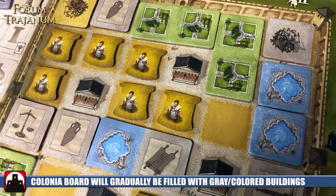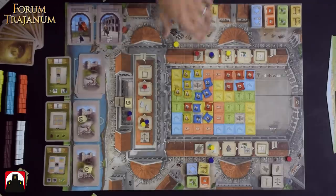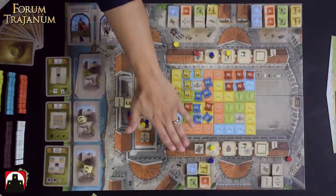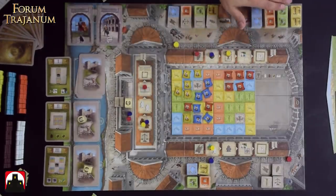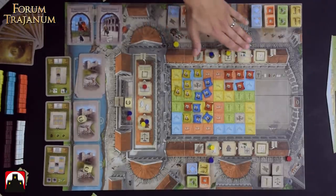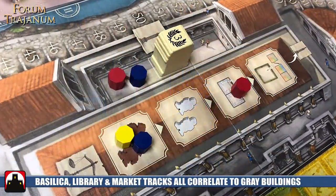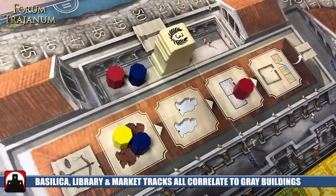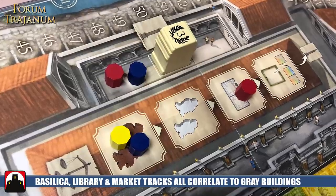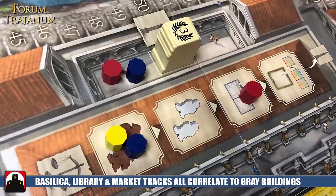There are two basic different kinds of buildings in the game: single buildings and double buildings. Single buildings come in gray and colored. Then you have double colored buildings and a mixture of both. The gray buildings correlate to three different tracks; once you build them into your colonia, they progress up on these areas, giving you instant bonuses when you build them. That's basically the components.